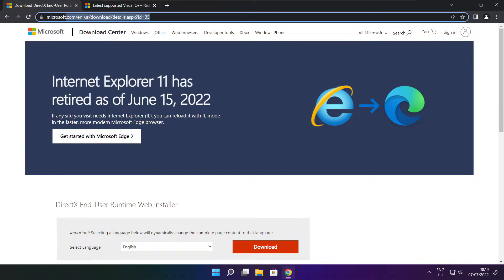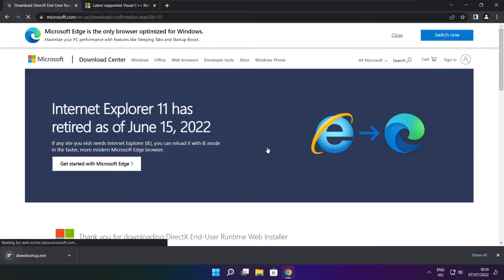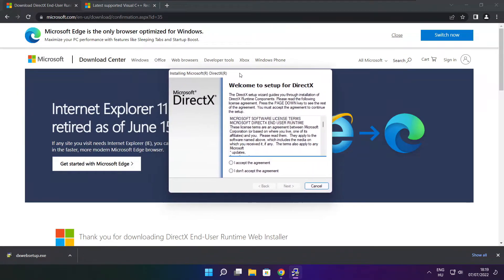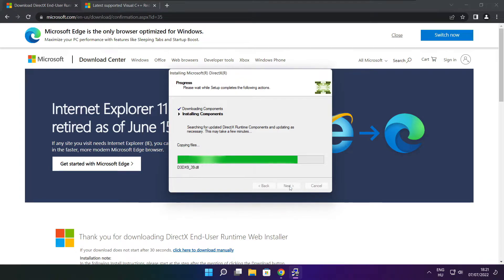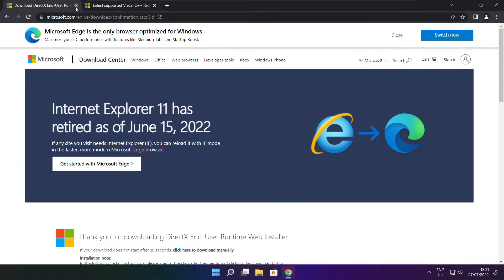Go to the link in the description. Click Download. Install the downloaded file. Click I accept the agreement and click Next. Uncheck Install the Bing Bar and click Next. Click Next. Installation complete and click Finish. Close the DirectX website.